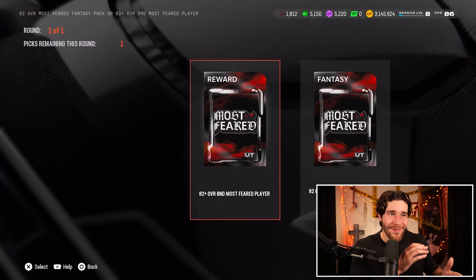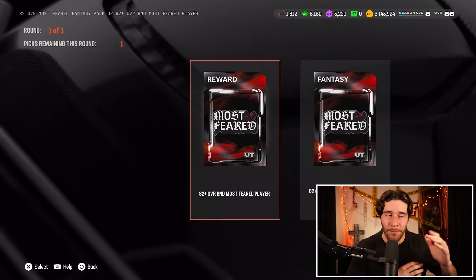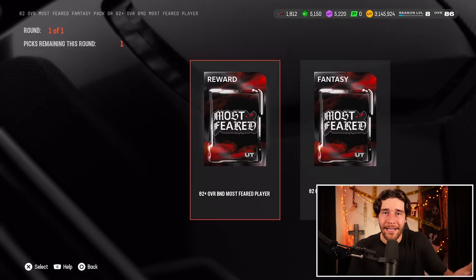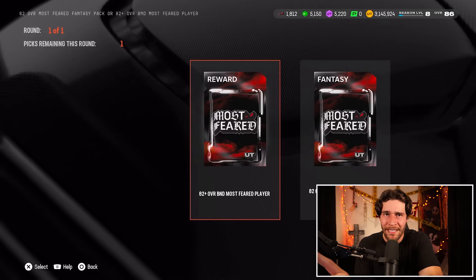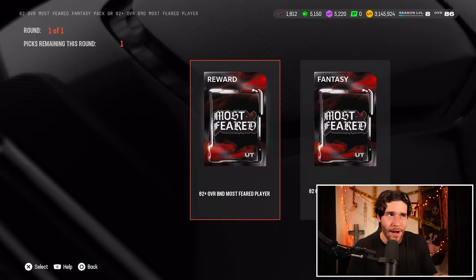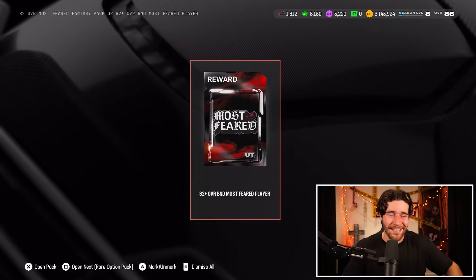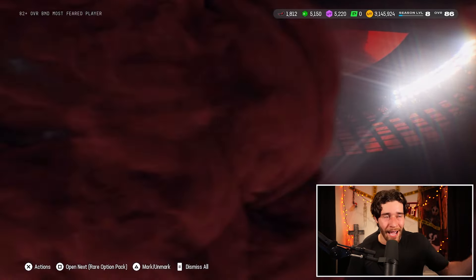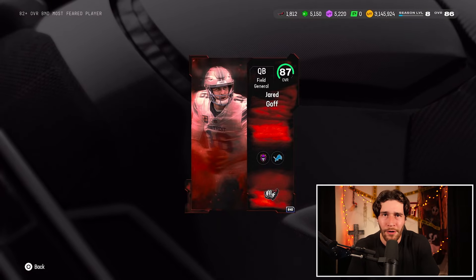I of course did that on the screen. My tier is me opening this bad boy up. We went with the 82 plus overall BND Most Feared Player option — that's the pick you're going to want to make. I have also seen this pack be available in the field pass, so if you're going through and getting progress on your field pass, you're going to get one of these packs as well. I don't think it's as good as the solo one for some reason. When I made my pick and opened this up, I ended up getting an 87 Jared Goff. Not a great pull, but not horrible either.